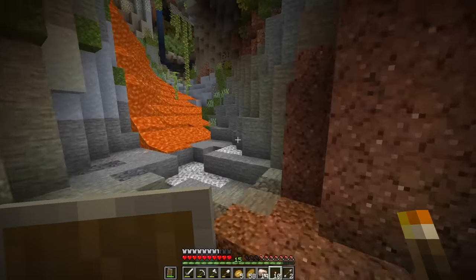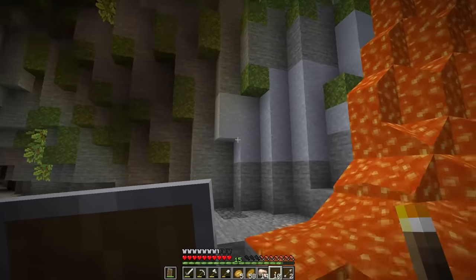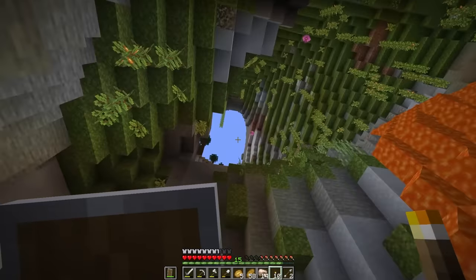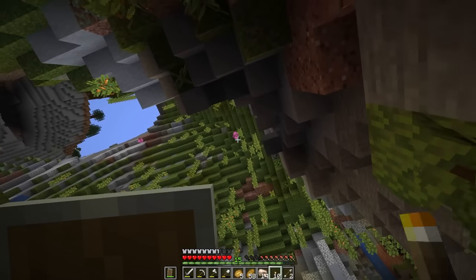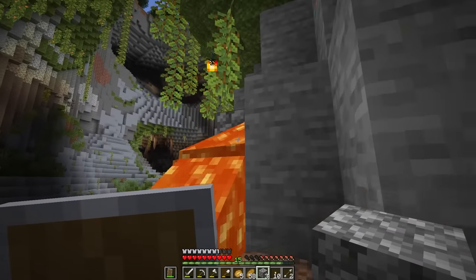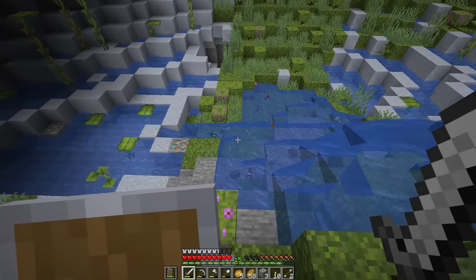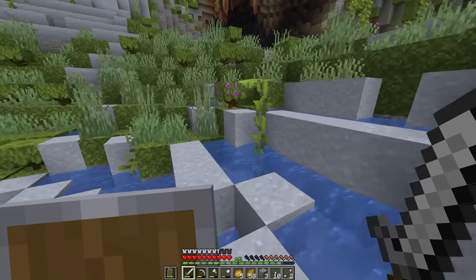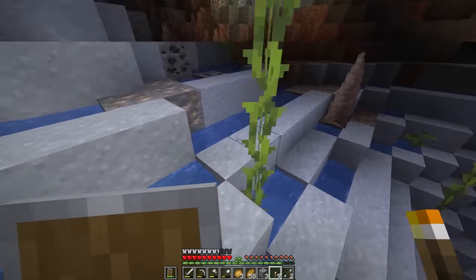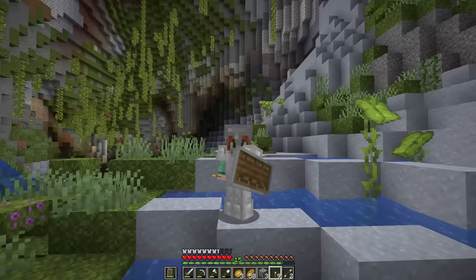Let's continue on through here. That's the sky — everything's a little amazing right now. Look, spore blossoms naturally in the world! Won't lie, lava's kind of ruining the effect. This lush cave, oh my goodness. Look at the tropical fish spawning, and there's drip leaf and lily pads all around. That bat just triggered a drip leaf. Is it bad that I kind of just want to hang out here forever? I don't need diamonds — I just need lush caves.